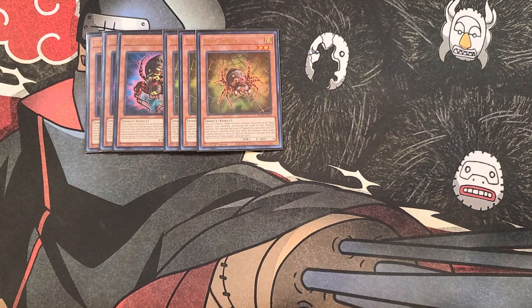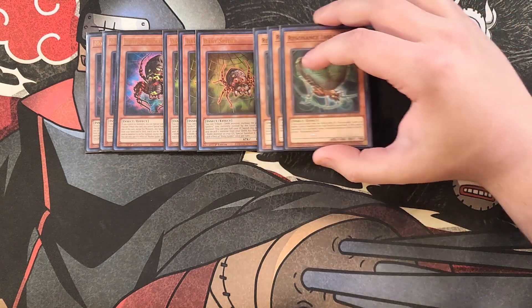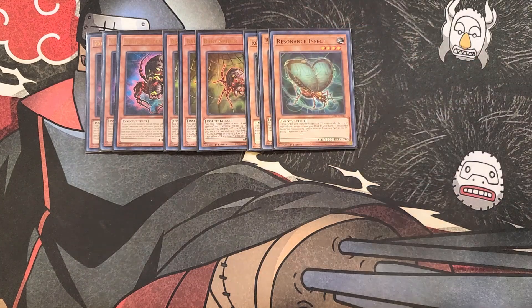We then play three copies of Resonance Insect. This card is really good as a three-of because if it is sent from the field to the graveyard, you can add a level five or higher insect monster from your deck to your hand — which is always going to be your copy of Mother Spider, which is really cool.